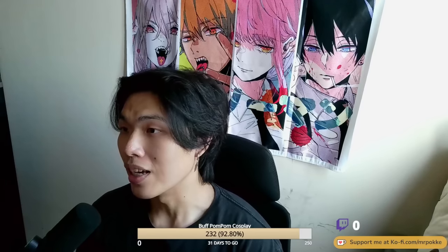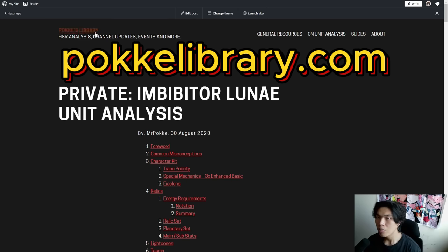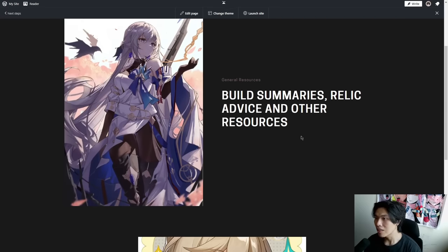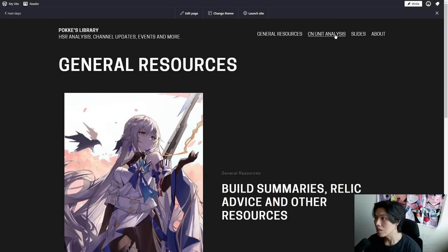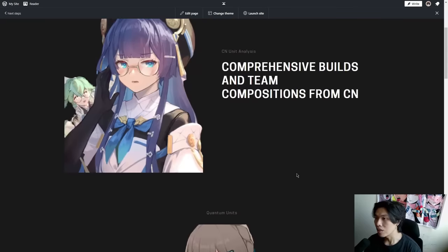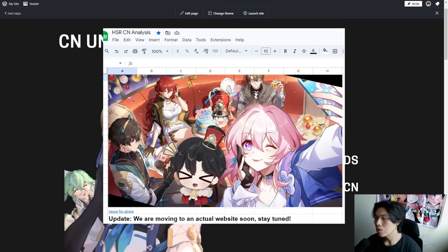Before we get into the analysis, by the time this video is released, Poki's Library will be fully functional and every single one of my CN Unit Analysis, slides, and general resources will be uploaded. Build summaries, relic advice, and every CN Unit Analysis classified by element will be there. Imbibitor Lunae will be done in this new format, and going forward all CN Unit Analysis will be hosted on Poki's Library. The Google Sheets from today will be obsolete.